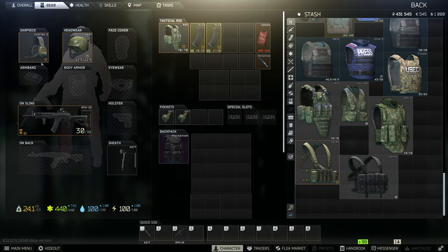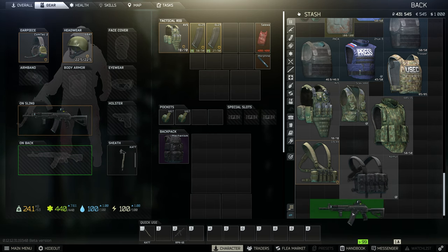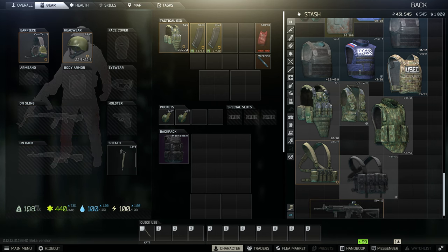The left side is where you gear up. Everything you put onto these slots is what you're taking into raid to fight and kill other players and Scavs. In the bottom left, you can see there is a weight system. If I take off this gun, I'm at 19 kilograms, but with it on I'm at 24. That yellow is indicating I'm overweight. The more weight you carry, the less stamina and endurance you'll have, and you won't be able to run as far.